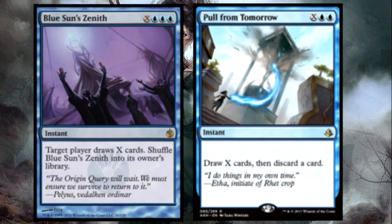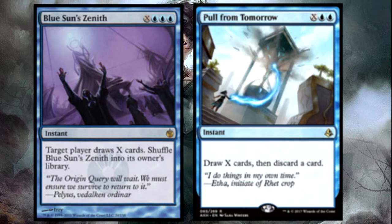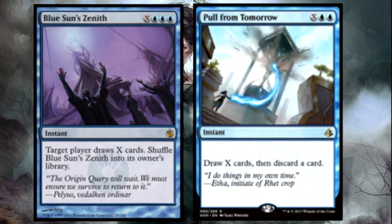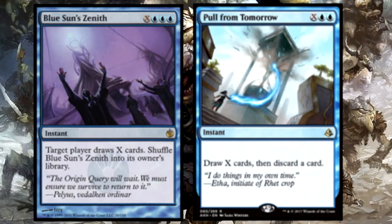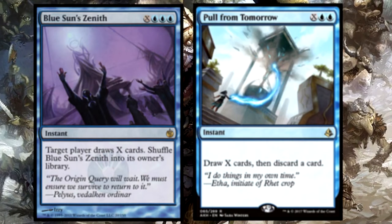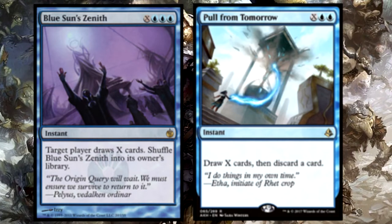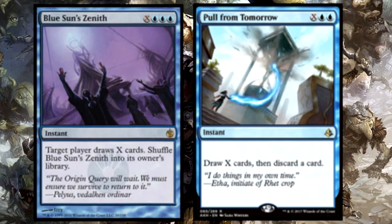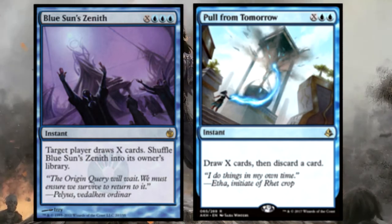First up we have the two big ones: Blue Sun's Zenith and Pull from Tomorrow — the big X spells. The reason these are important is because you're saving so much mana with Braids that you're able to dump it into these effects and just draw X cards, really getting yourself going.